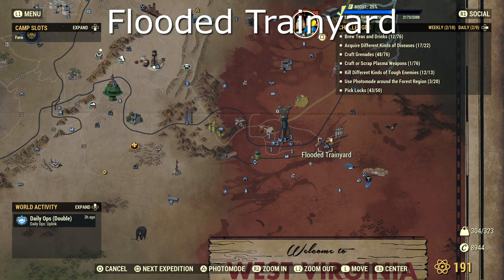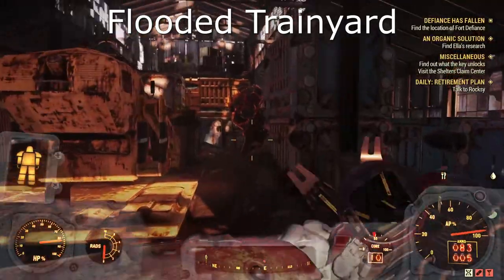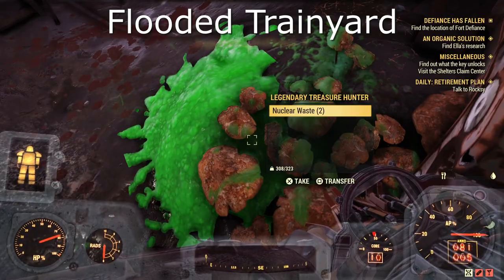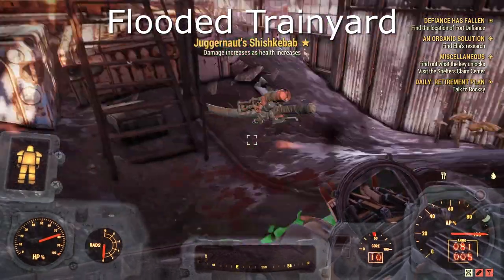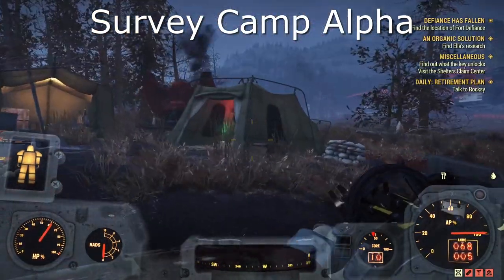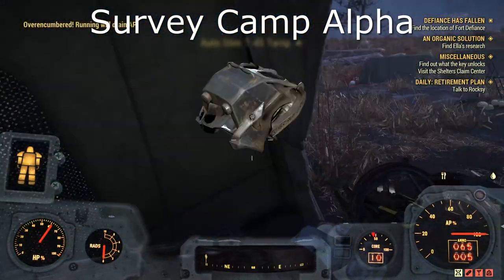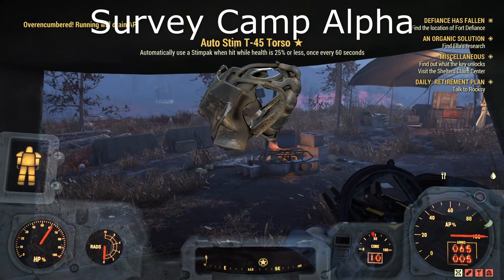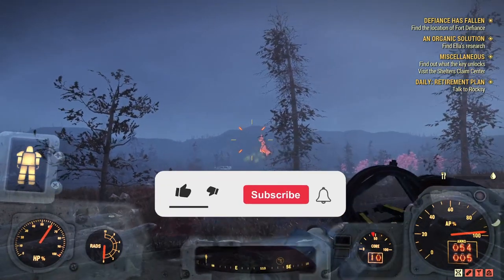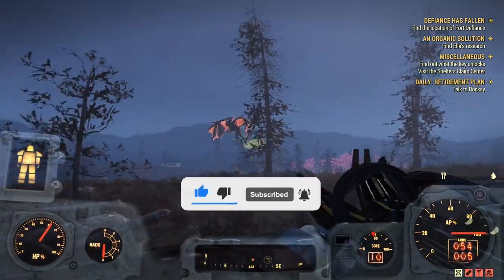We now have the Flooded Train Yard — this is quite a big area, but if you jump on top of the trains you might be able to spot them. I found mine in one of the train garages — just be careful of all the other enemies around. And last but not least we have the Survey Camp Alpha. Like the other camp ones, this guy was just hiding inside a tent — really easy. And that is it guys, hope you managed to get lucky. Remember to take all your pails to the Tinkerer's Workbench. Please hit that like and subscribe button, and you guys have a fantastic week.